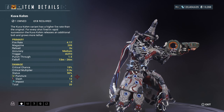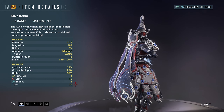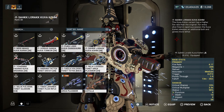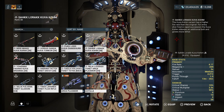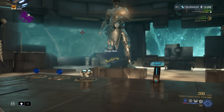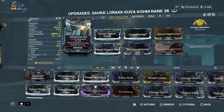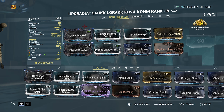Status is 90 percent. We've got 4 puncture, slash is 12, impact is 4, and a total damage of 20. For my bonus element I have heat damage, but I probably want to change that because I don't think I need it — I'm using corrosive damage on the build. Once you see how the damage is, you'll start to realize the heat isn't really necessary.